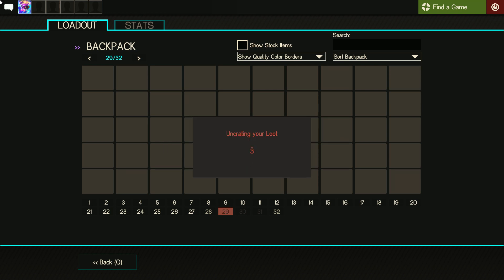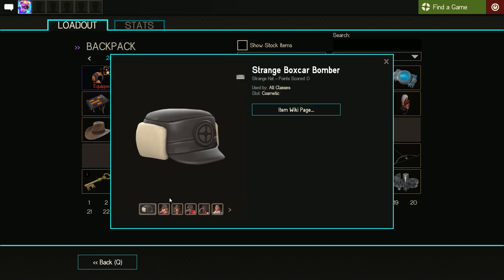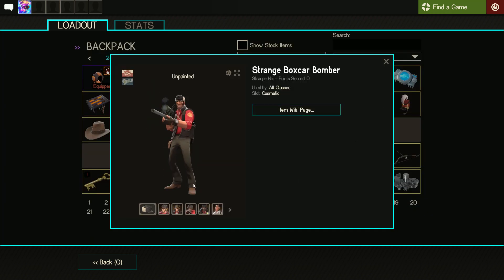Last case — what are we going to get? The Strange Boxcar Bomber! That's not too bad, I'll take that. I'm not sure how much the Strange Boxcar Bomber is, but I really like the Boxcar Bomber on Scout. The other classes like Soldier — I don't know, some classes just don't really suit the hat as much as Scout in my opinion. It just looks weird on some of the classes.